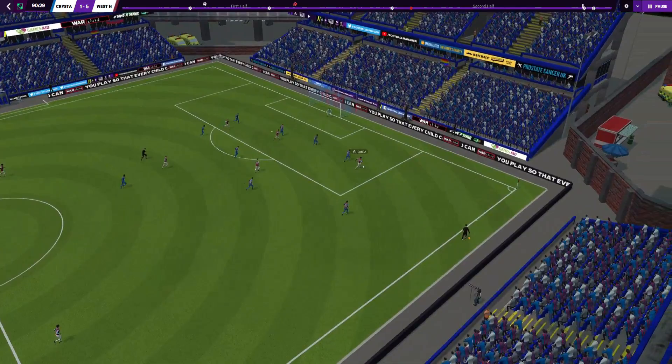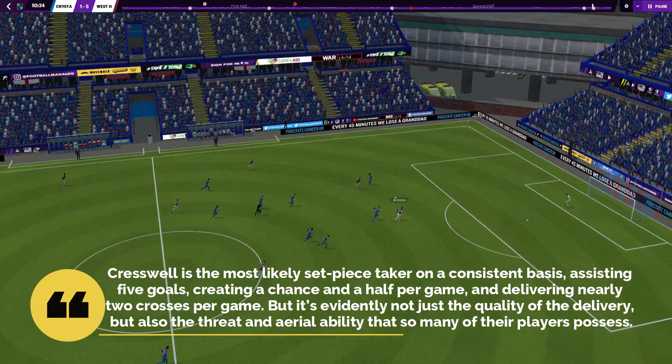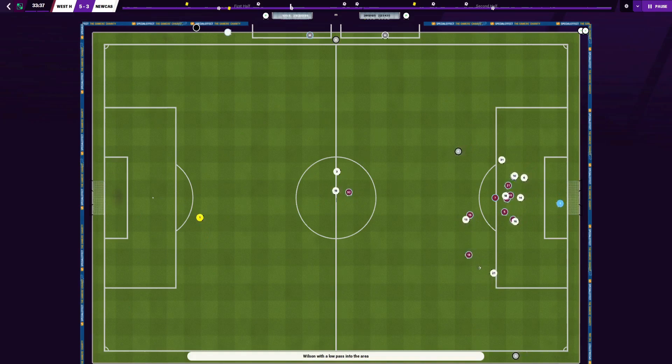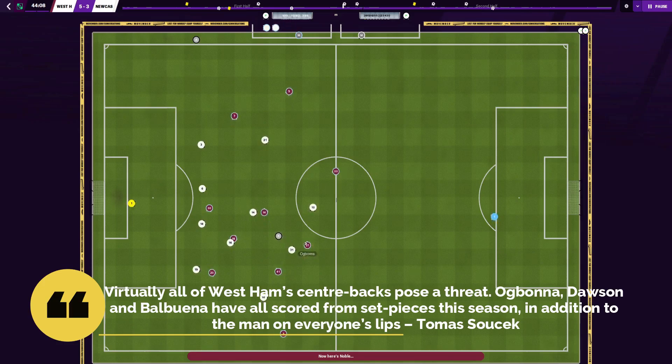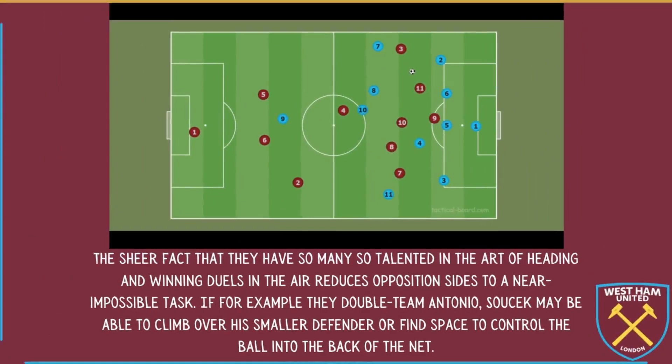They just have a few exceptional deliverers in Aaron Cresswell, Jarrod Bowen, and Said Benrahma to start off. Cresswell is most likely to be the set piece taker on a consistent basis, assisting five, creating a chance and a half per game, and delivering two crosses per game. But it's evidently not just the quality of delivery, but also the threat and aerial ability that so many of their players possess. Moyes' team have scored nine goals with their head this season, many from free kicks and corners. Virtually all of West Ham's centre-backs pose a threat — Ogbonna, Dawson, and Balbuena have all scored from set pieces, in addition to Thomas Soucek, who has bagged four of his eight goals from free kicks and corners.